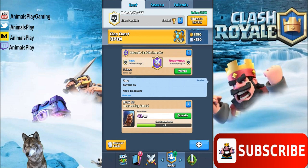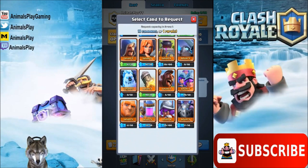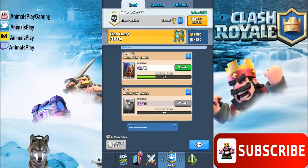Let's check out what happens when you're at close to zero trophies in Arena 1 and you request and donate cards. I'm going to go ahead and send a request in for a Giant. Looks like everything went fine with that, so requesting cards is good.